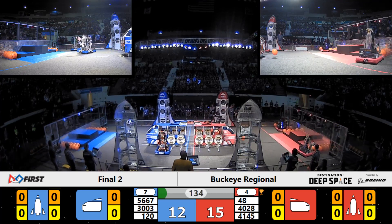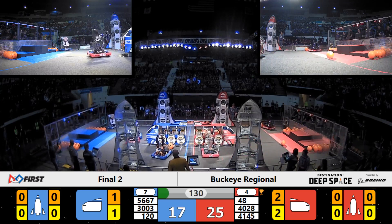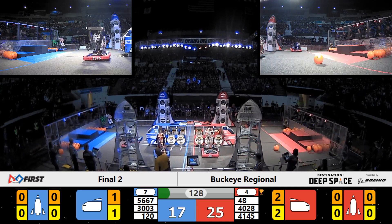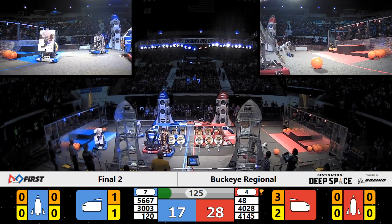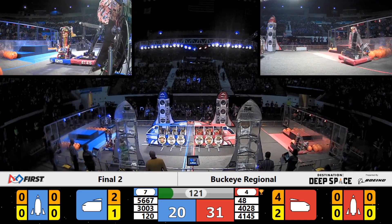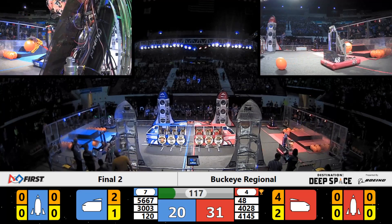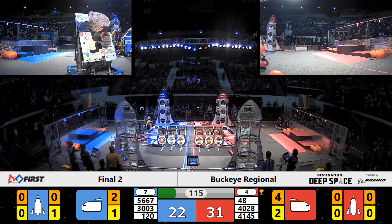Cleveland's team drops a cargo pod, but it falls just short of making it in the ship. Over on the Red Alliance side, Team Elite 48 drops down a cargo pod in the far side of the ship. Team 120 tracks down the cargo pod that they dropped, making it in even past the tough defense from the Warbots, Team 41-45.